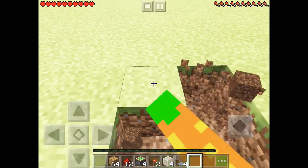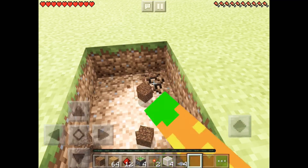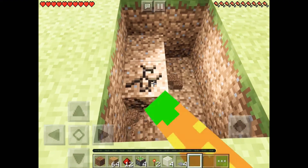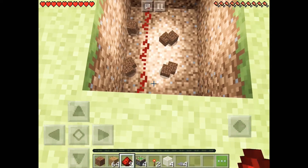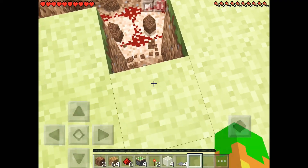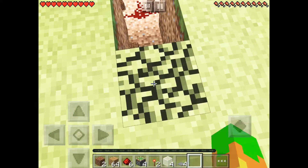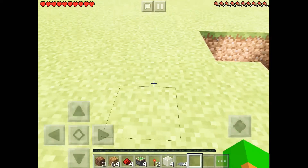We're going to start by digging a four by two area and then filling that place with redstone. After that, dig two down and twice out, then one there, and fill those places with redstone.